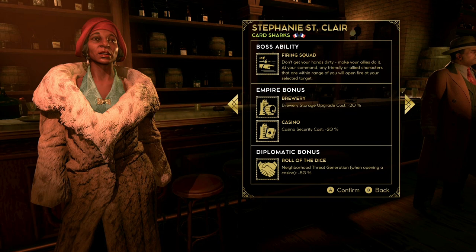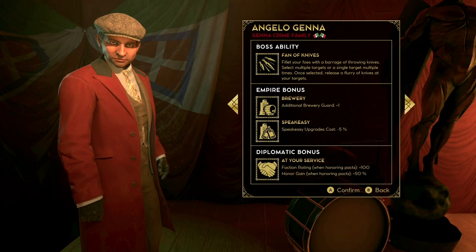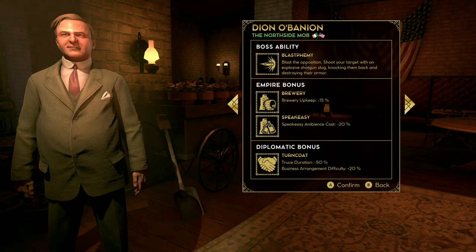I didn't realise that was a thing, but I realised it was difficult for people to know how to do that, so I figured I'd put together a quick video showing you how to do it. It's all about selecting and deselecting your gangsters — people have had a problem with that as well. Obviously this game has recently gone on Game Pass, so there are a lot more people playing it this week than last week.